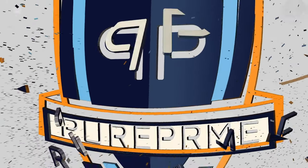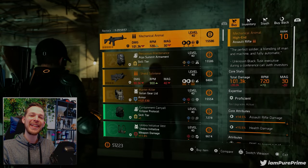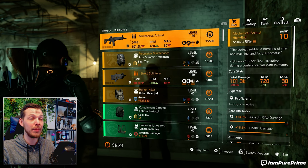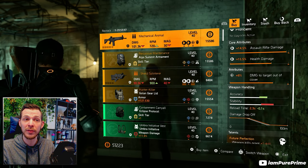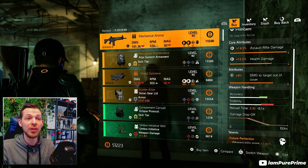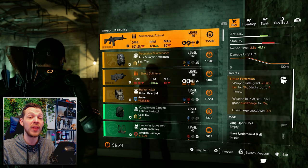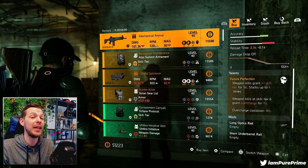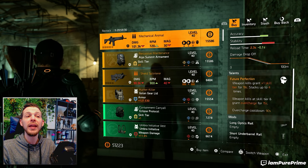There we are at Cassie. The Mechanical Animal and the Alps backpack are for sale. The Mechanical Animal is definitely a very nice buy — it already comes with Damage to Target Out of Cover almost maxed out, salt rifle damage, and then Future Perfection. Future Perfection is a very interesting talent, especially after TU20 it got buffed, so if you don't have it yet, definitely pick it up.